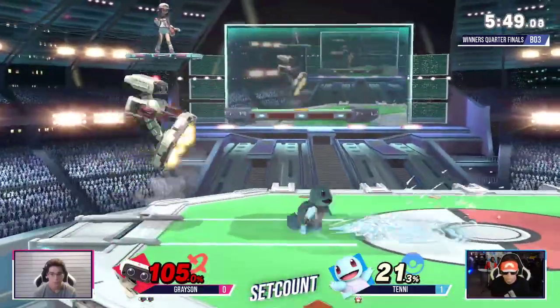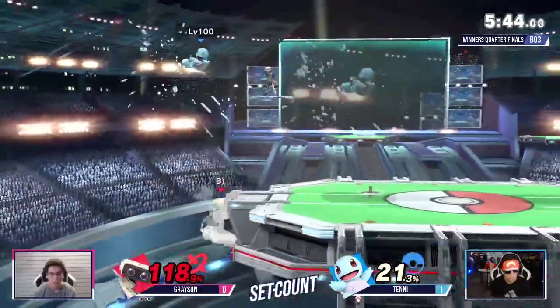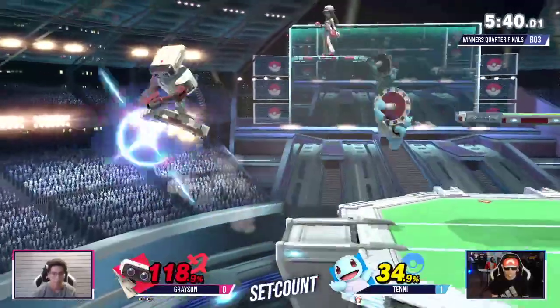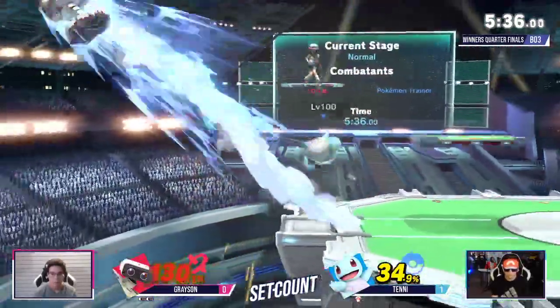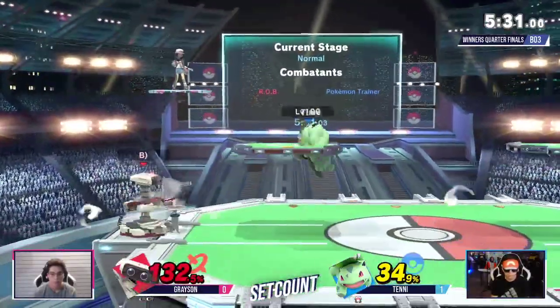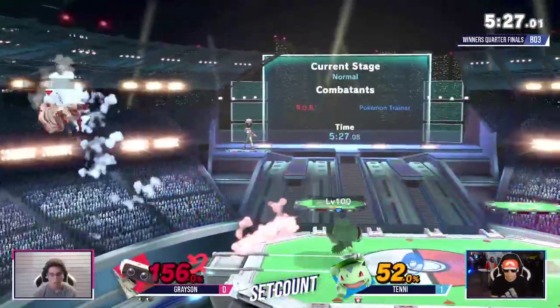Getting the gyro — not even letting him set things up. And I see that a lot with mid-level players — they definitely fear gyro a lot, and it causes that friction there. They're not trying to grab it; they're mostly trying to avoid it, and that puts you in a bad spot against ROB. Definitely capitalize on it. The back air got the situation — how do we close it out?